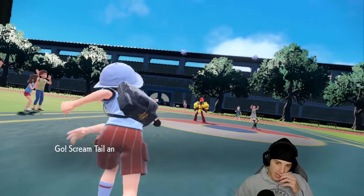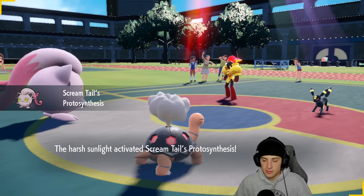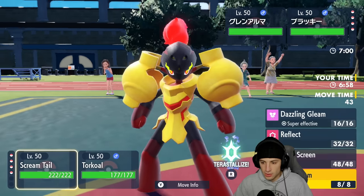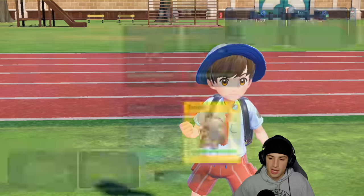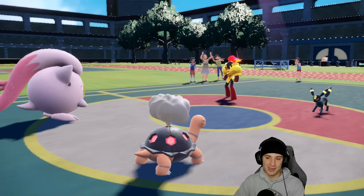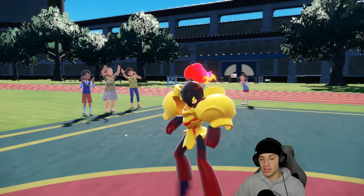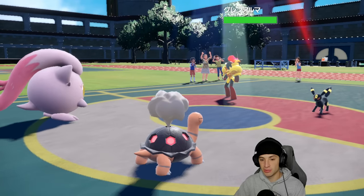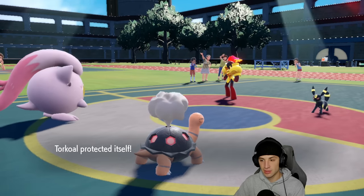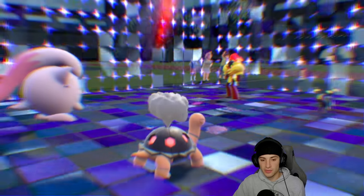They lead Umbreon and Armarouge. I think just a simple protect from Torkoal while trick room comes out — lovely. Next turn I might just want to Earth Power down the Armarouge. Screamtail looks so funny. I'm hoping they're not canceling trick room. They're going for a Calm Mind boost and then a Snarl, which is totally fine because Screamtail is not really here to attack. We pop the trick room.